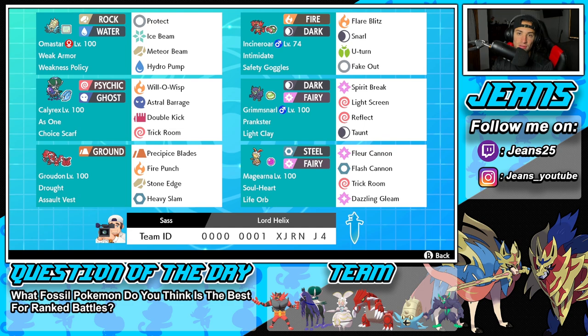Bottom left-hand corner is going to be Assault Vest Groudon — really, really bulky Pokemon and great in all different situations. It's got Drought, the Assault Vest, and then Precipice Blades, Fire Punch, Stone Edge, and Heavy Slam. The final Pokemon is going to be our Trick Room Pokemon — Magearna with Soul Heart ability alongside a Life Orb as an item. It's got Fleur Cannon, Flash Cannon, Trick Room, and Dazzling Gleam for its four moves.